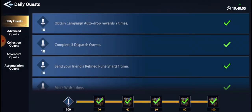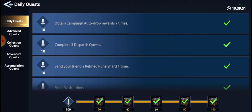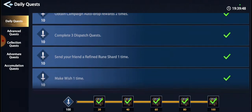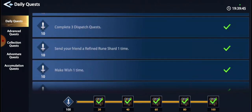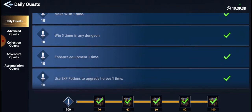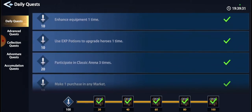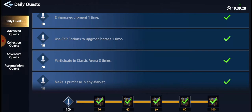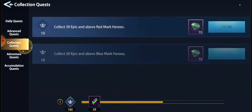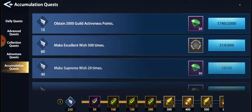You have daily quests as well. Make sure you do your daily quests — you've got all these chests along the bottom and you get some awesome rewards. Obtain campaign auto-drop rewards two times — it's easy, it's free. Complete three dispatch quests — you should be doing your dispatches anyway. Send your friend a refined rune shard one time. Make a wish, dungeons — that's what I was doing when this video started. You can enhance, level your gear, upgrade champions, do three arena fights, purchase stuff on the market. All these points you accumulate go towards rewards as well.